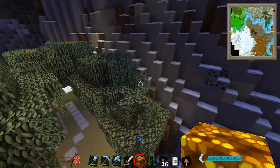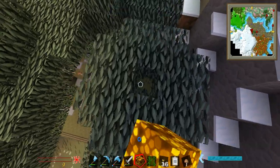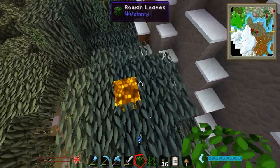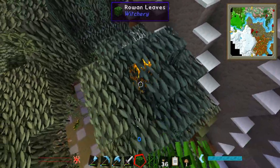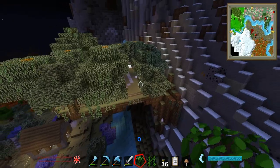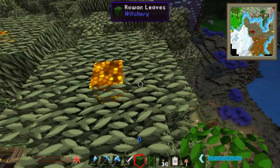A little tip: if you want a light source that isn't obvious, you can't go wrong by putting glowstone at the top of the trees and then covering it with leaves. That gives you actually quite nice light sources without having torches everywhere.